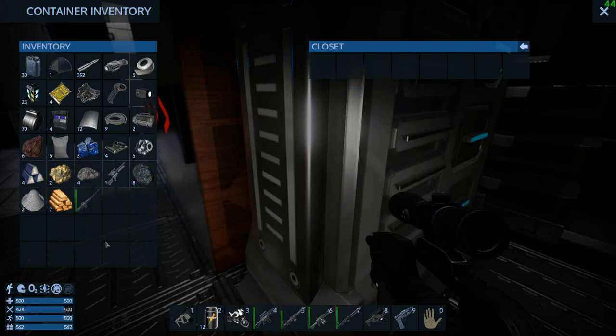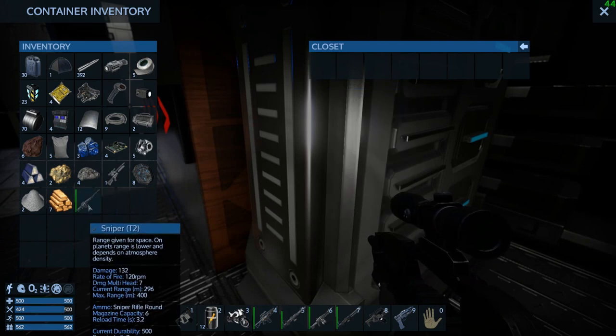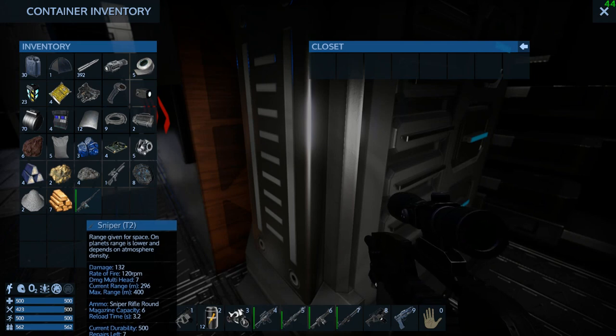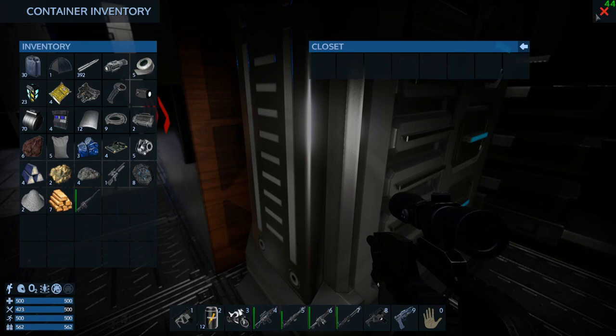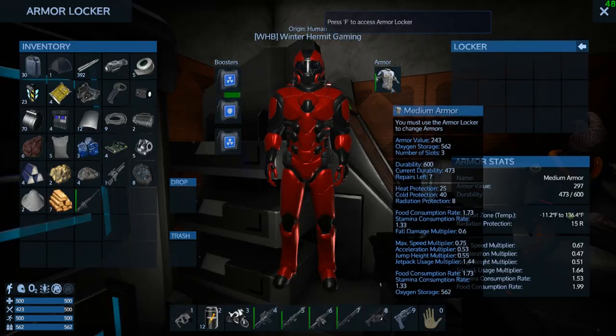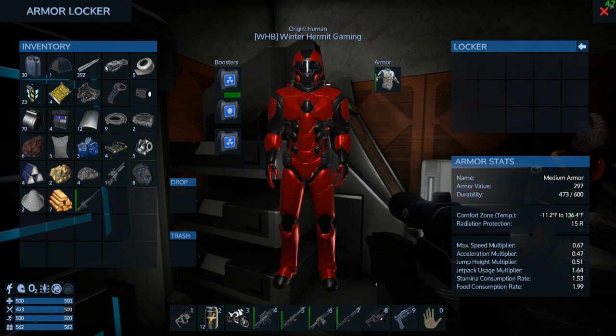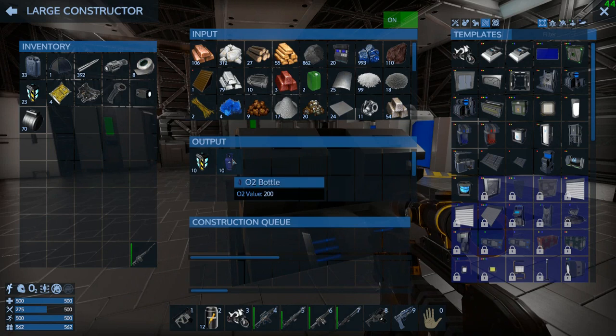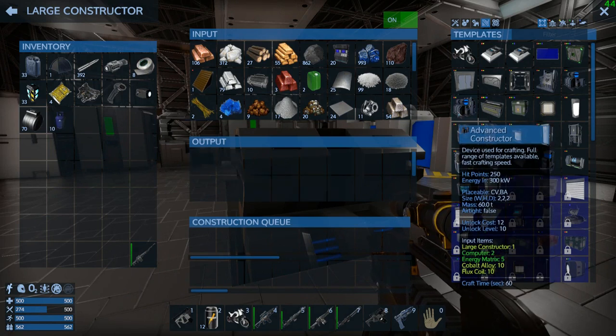What a find — we just found a tier two sniper rifle in the closet at the civil hub! So I brought you back just to tell you that, so now we're going to go back to some looting. All right, we got supplies put away and we can build the advanced constructor — so away we go.